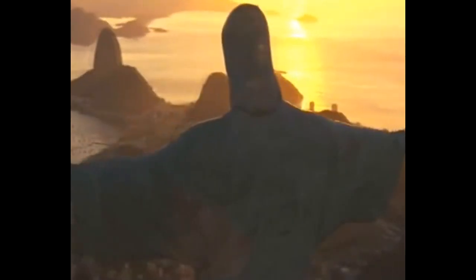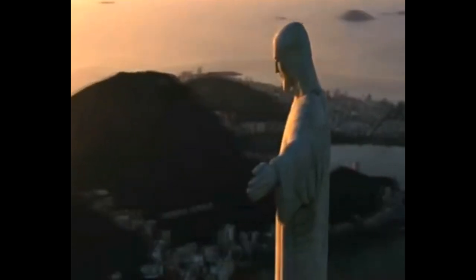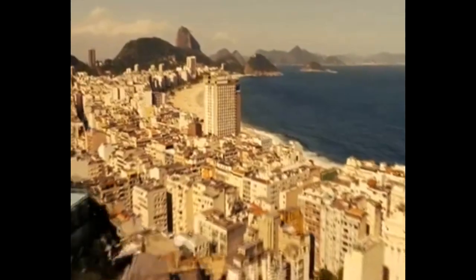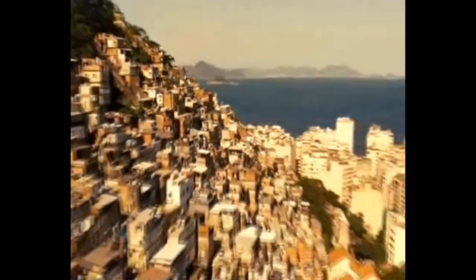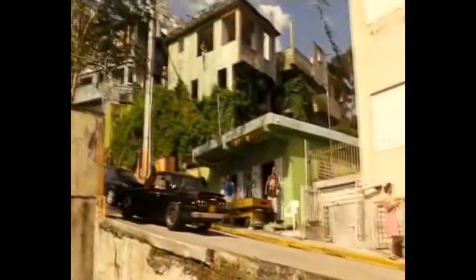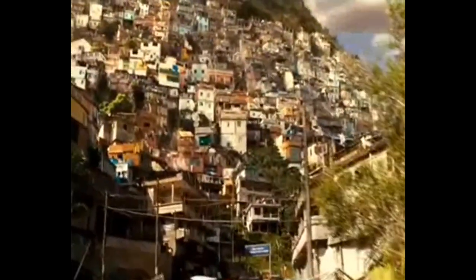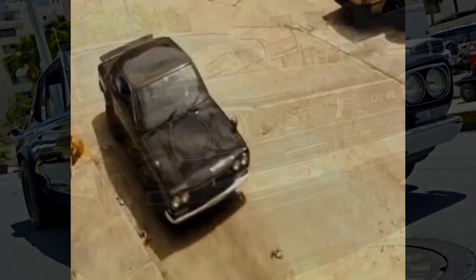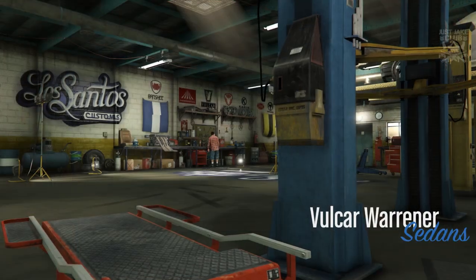What's going on YouTube, just Jake here and welcome back to my channel for another GTA 5 video. In today's video we're going to be building a 1971 Nissan Skyline GTR from Fast 5. To create this build I'm going to be using the Volca Warriner inside GTA 5. Go and grab yourself a Volca Warriner, meet me in LS Customs and I'll show you how to do the rest.